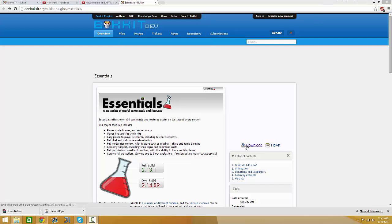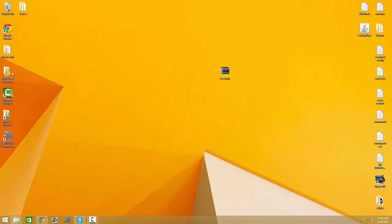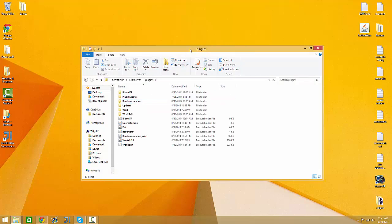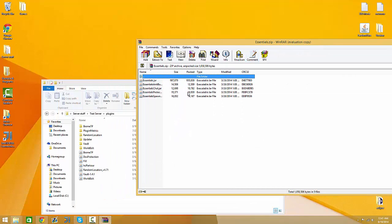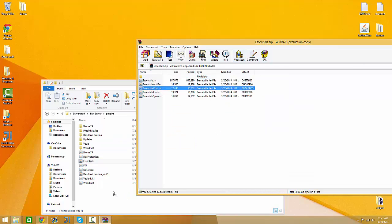First thing you're going to do is download Essentials. I have a download link in the description. Click this, hit download again. Once you have that, just bring it to your desktop, go into your server, go into your plugins folder, open up Essentials. The only ones you really need for this to work is EssentialsJar, so you can drag that in, and EssentialsChat.